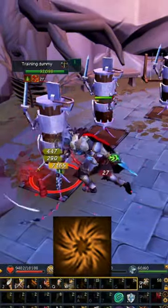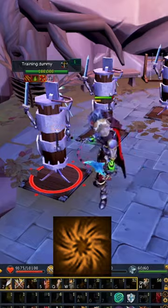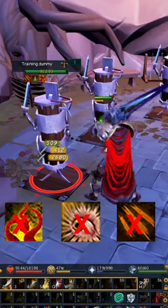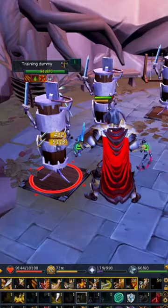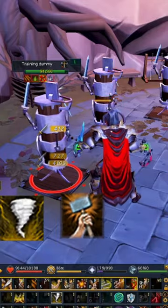Berserk is the cornerstone of melee ultimates and is important to use correctly. Avoid bleeds when using Berserk as they are not buffed by it. Focus on building with your 188s and then throwing your fast, heavy hitting thresholds like Hurricane, Assault, or Destroy.